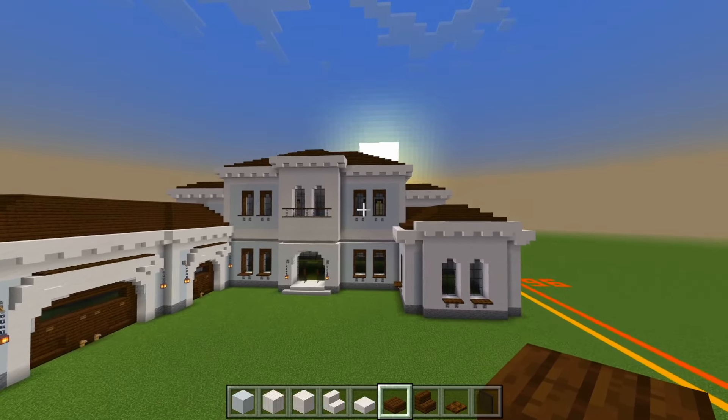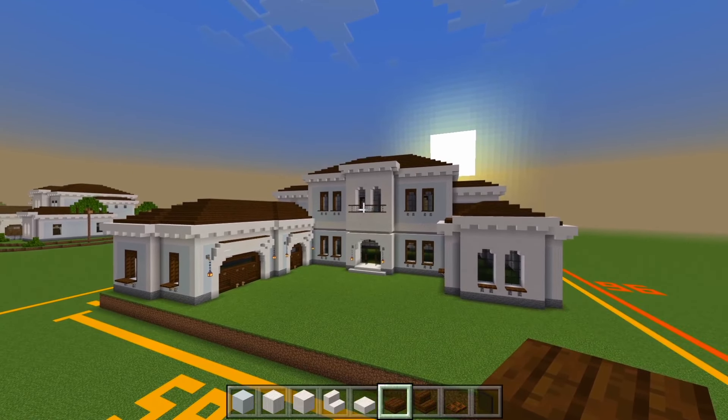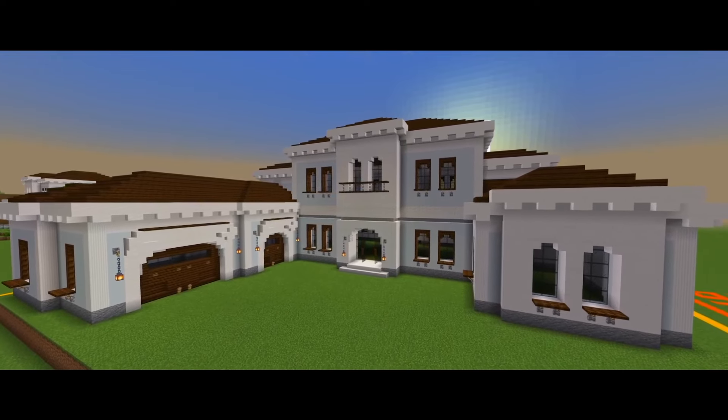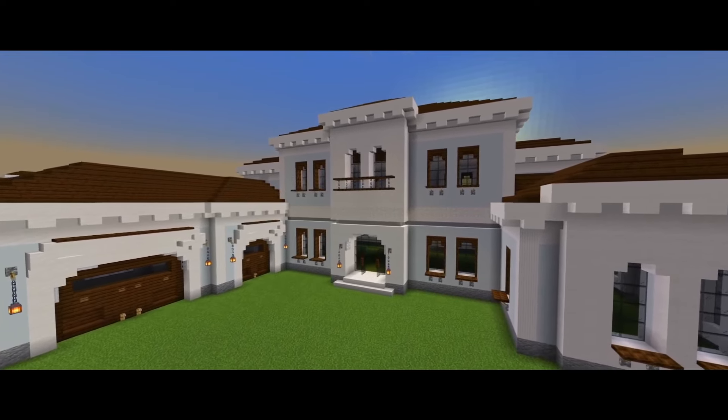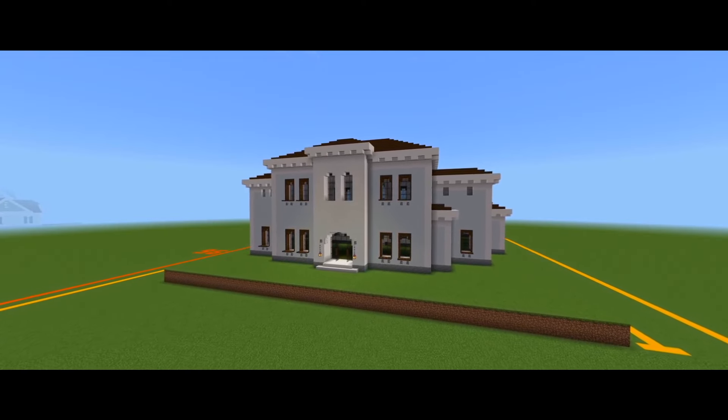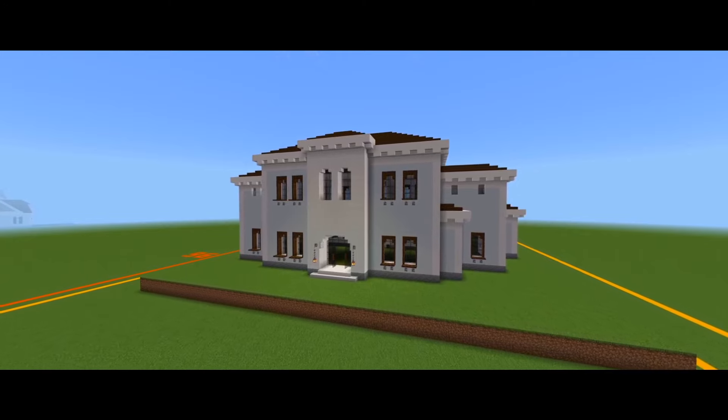I was thinking about doing the porch at the back side of the house, but I don't want this video to be too long. Alright guys, I'm going to leave it at that here for part two. In part three we'll be sure to finish the rest of the exterior of the house — we just have the porch at the back side. Also in part three, we're going to be doing all of the landscaping.